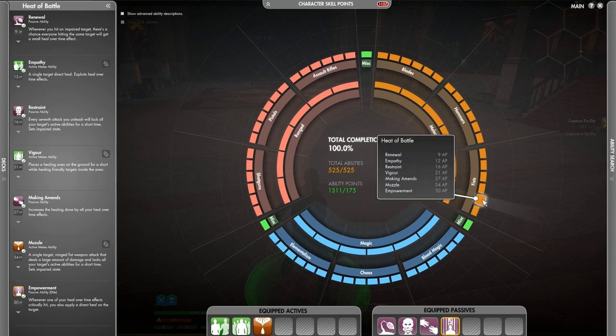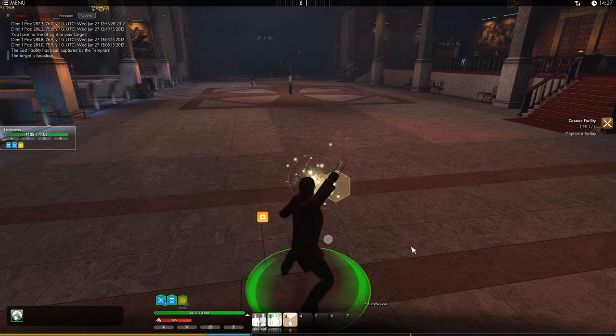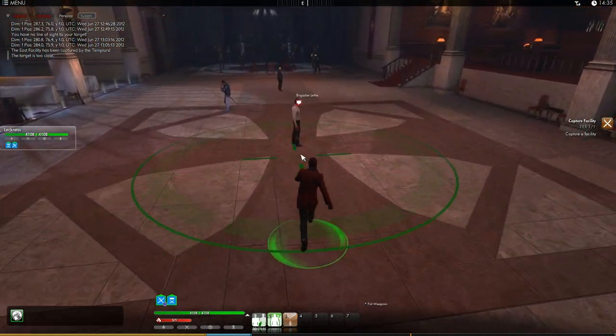Second last, Heat of the Battle. First, we've got Empathy. Next, we've got Vigor, which is a ground-targeted heal.